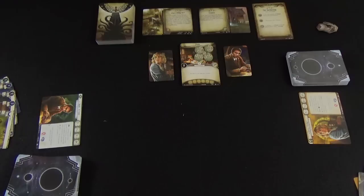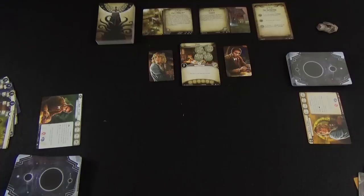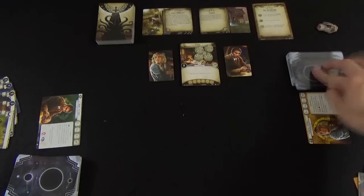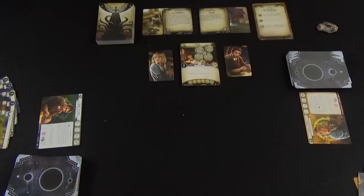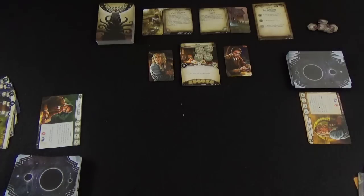When it's your turn as an investigator, you perform three actions. First, you may draw a card — simply take a card from the top of your deck and put it into your hand. Second, you may gain a resource — take a resource from the pool and add it to your personal supply.